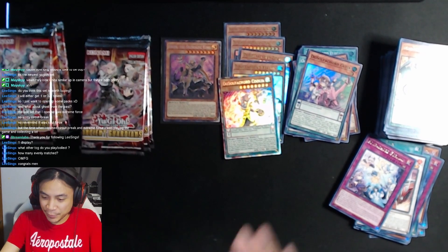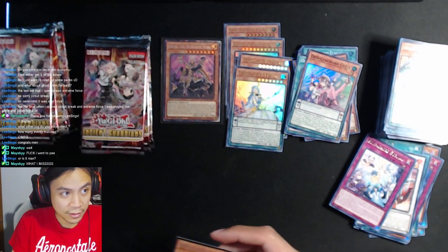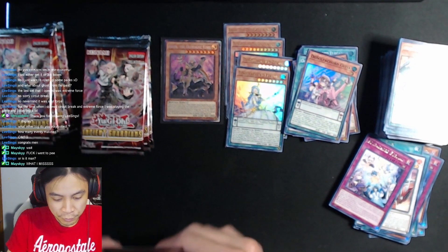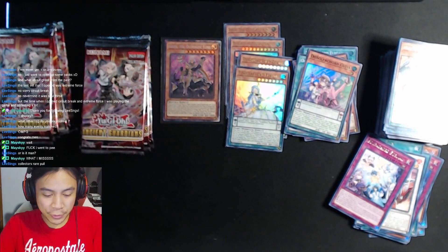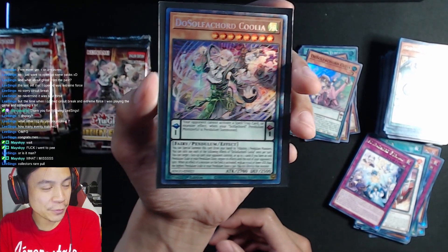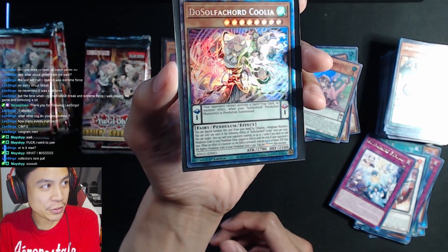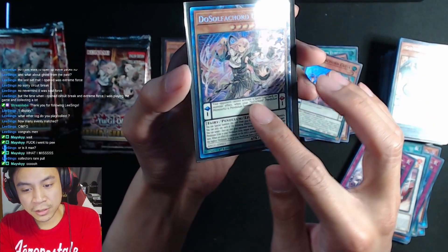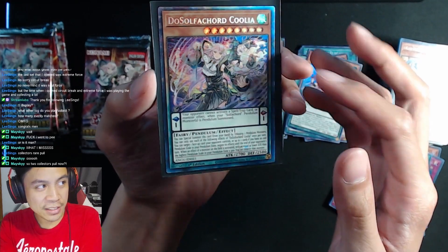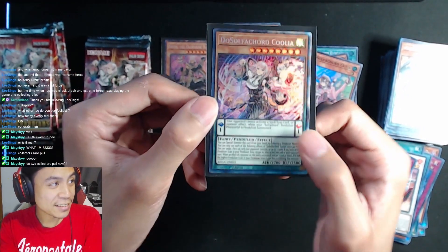I think this is my night, guys — this is my night! So I don't think in this entire set the Sulfacord cards are pretty cool just because they're anime girls, but I got the collector's rare version of Sulfacord Coolia. And that hollow is pretty sick on Sulfur Cord Coolia — especially on her dress. You can tell all the detail in the picture. Yeah, I got two collector's rares right now. This is insane.